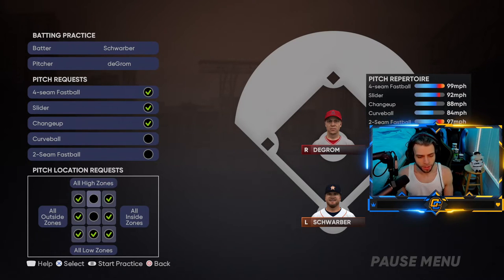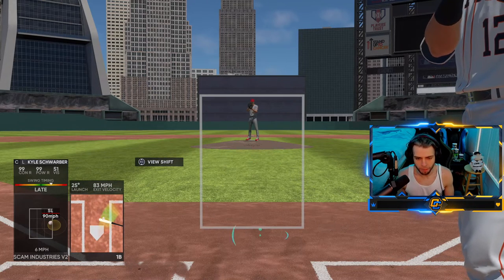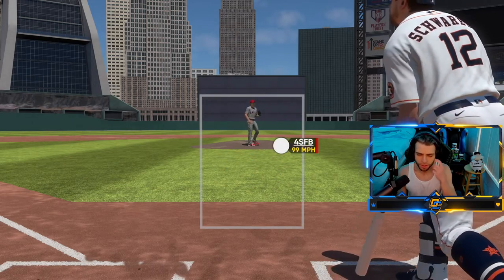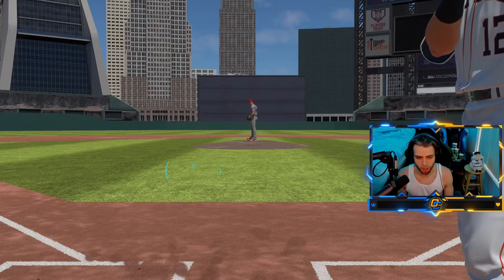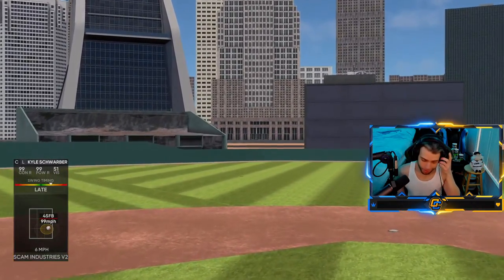Now we have fastballs on every corner including mid-level, changeups and sliders activated - so these are the pitches you're mostly going to see. You're not really going to see his curveball. We're going to work on the off-speed right now. Mix in the fastball, slider, and changeup step by step. Work on the normal tunnels first, then add a pitch as you get better and more comfortable with it until eventually everything makes sense.